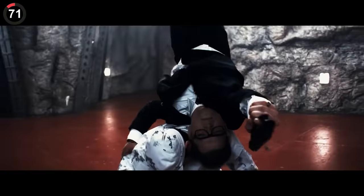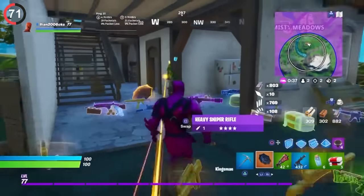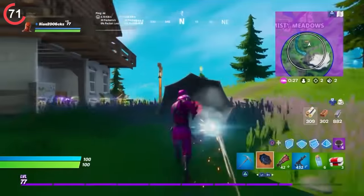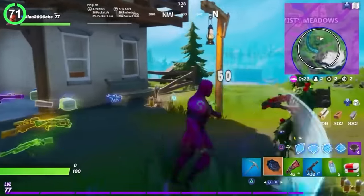As for the most forgotten collab in history, we had the Kingsman Umbrella, added with basically no announcement. They didn't make a trailer or anything — people just logged in and found a crossover item. It could be used for gliding, attacking, and blocking, which made it super unique, but it was mysteriously never seen again.